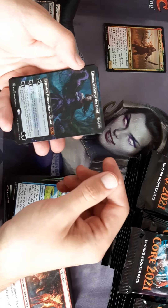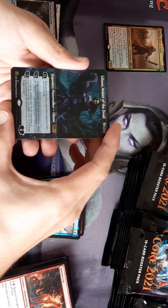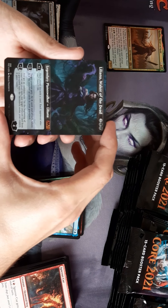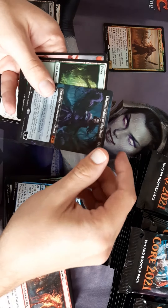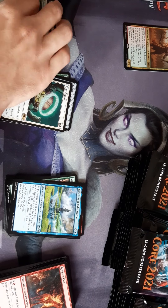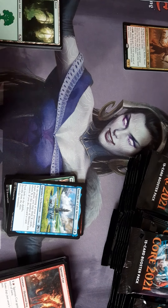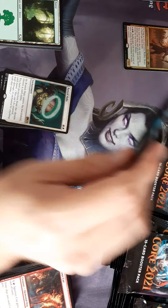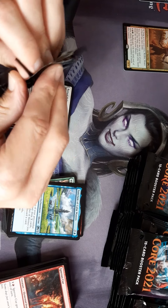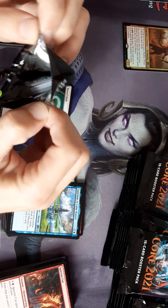We have a foil box topper-type Liliana — look at that! That's borderless, yeah. That's excellent! I bet you're happy — that's going in your eight-rack for Modern. I don't know what the price is, probably quite high. Going off a certain website, it's stated at 80 pounds. There you go — that pays for your box!